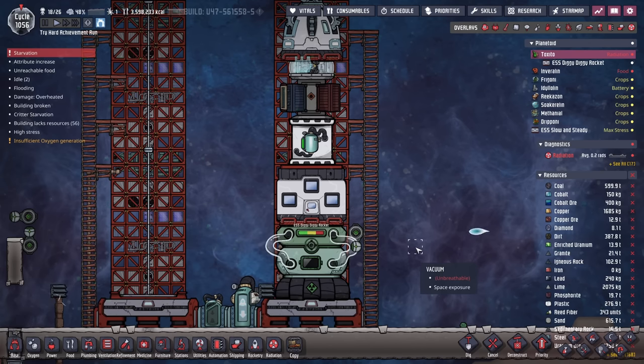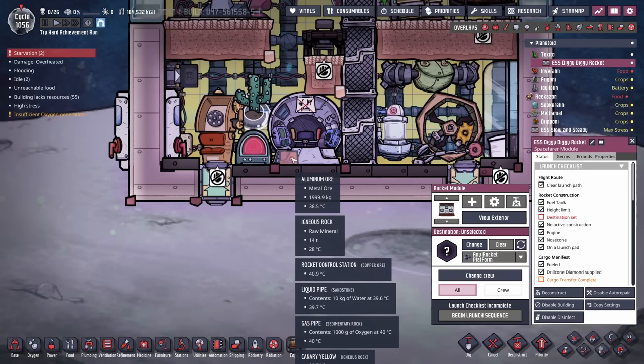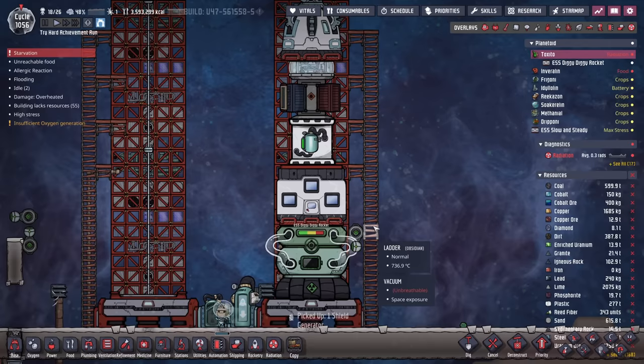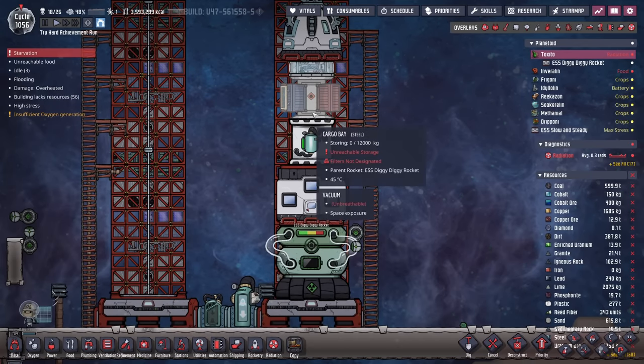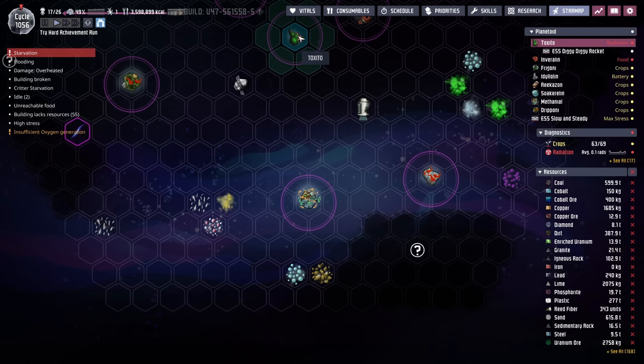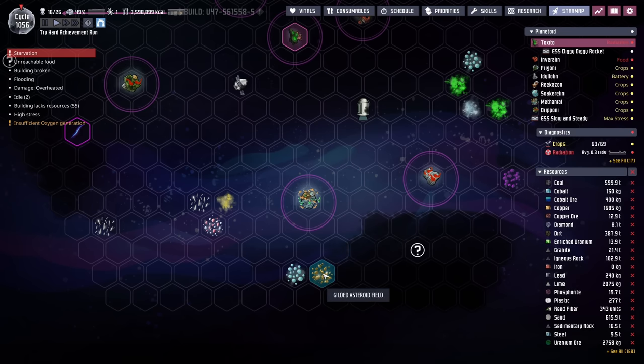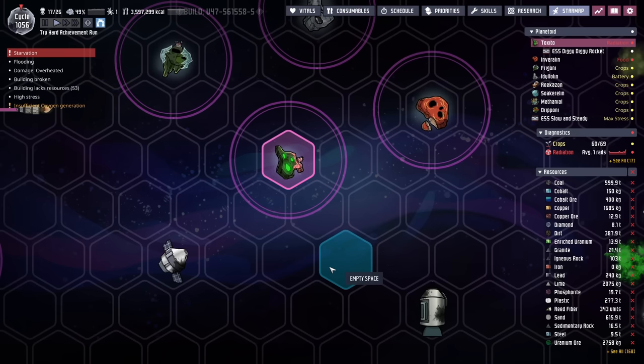Speaking of rockets, the ESS DiggyDiggy rocket is back and we've got another artifact — this time the shield generator. We also have all our wonderful goodies that we'll sweep out of the rocket, and then as soon as that's done, we're going to send this rocket right back out. Except we're going to push our limits and try to make it all the way to the gilded asteroid field. Counting from Tuxedo — 1, 2, 3, 4, 5, 6, 7, 8, 9, 10 — it looks like I can get there and back with a range of 20. If not, we'll at least get almost back and just abandon the ship.